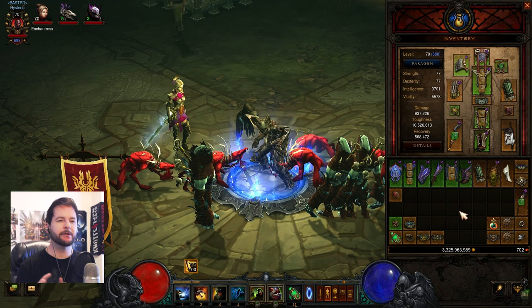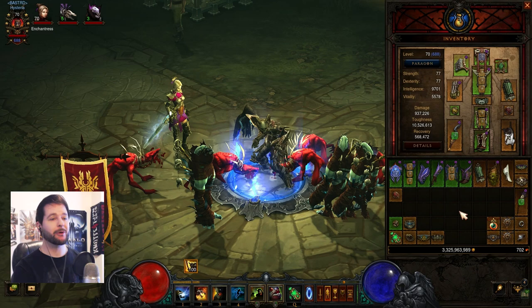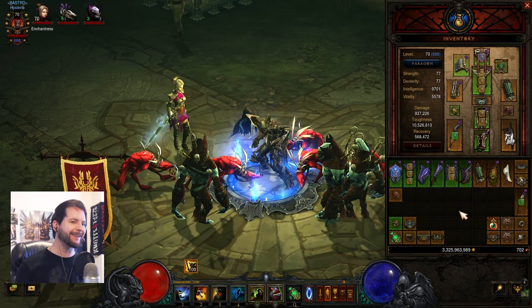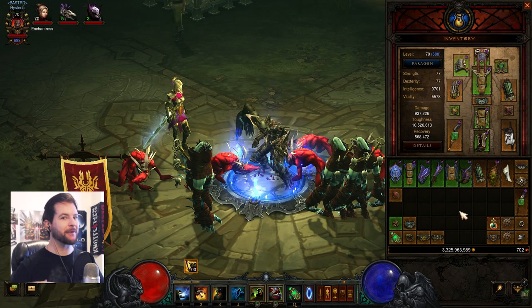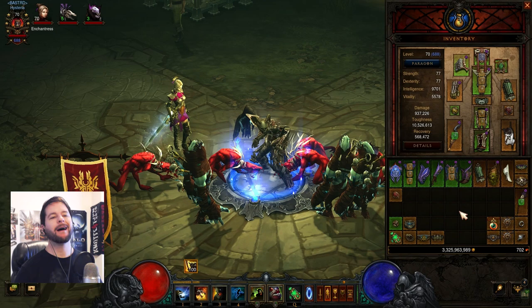Here we are in game looking at one of the speed farming versions of the Helltooth Gargantuan build. This isn't too far from the greater rift climbing version — just a couple of small changes like a passive. There's also an enhanced speed farming version using the speed chicken skill, where you transform into a chicken flying across the screen, using the chicken offhand and a specific dagger. That's a bit much for me — this version is plenty fast enough, especially if you're not trying to push all the way to T13.